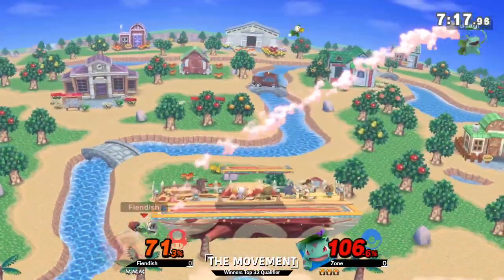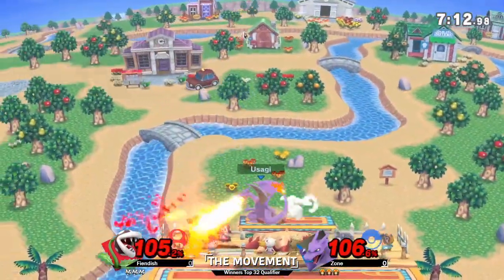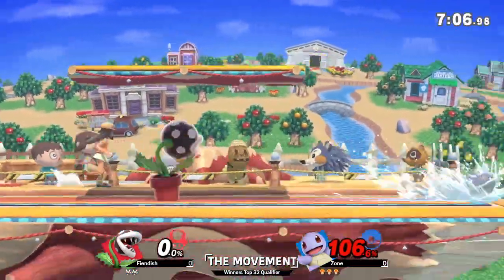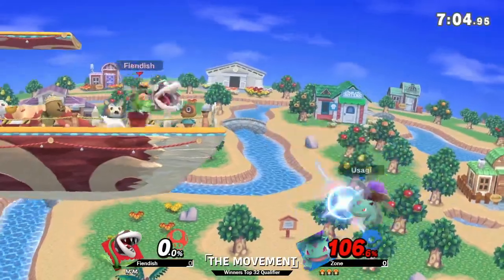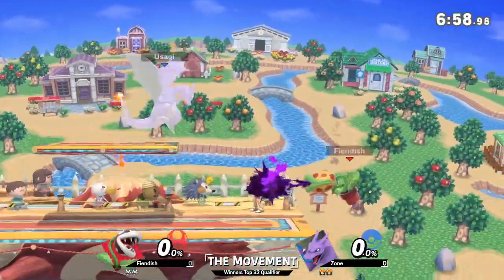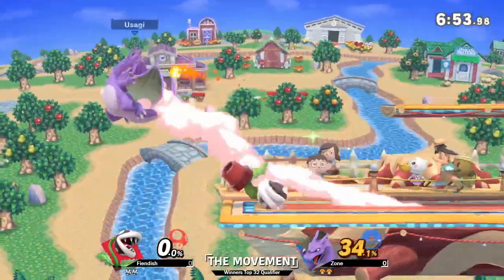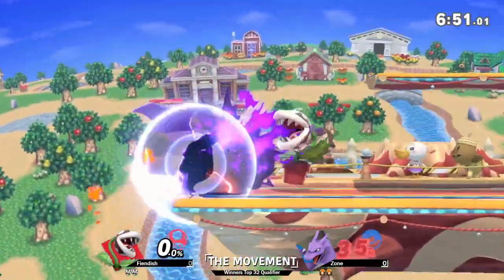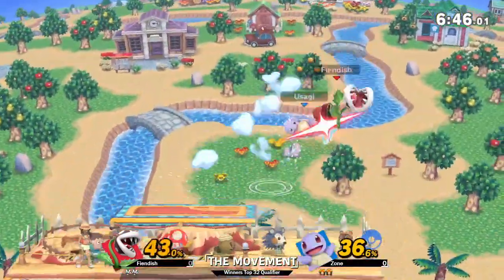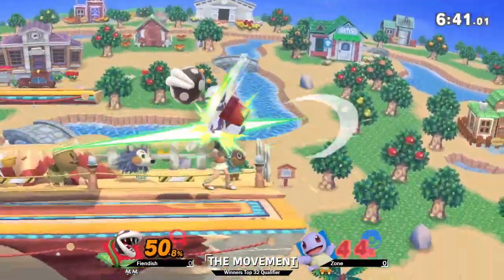There is one way to deal with the patooey: the razor leaf. But the down B bite — the up air — oh my goodness, that killed so early. You were right at the top of the screen. The spike ball is an active hitbox whenever it's on screen — even just rolling off the floor it's still active. Liking the use of side B from fiendish to sort of force zone into an option fairly early on.